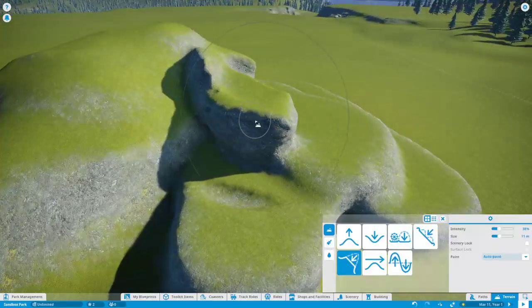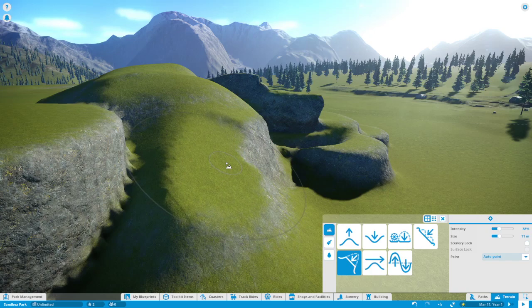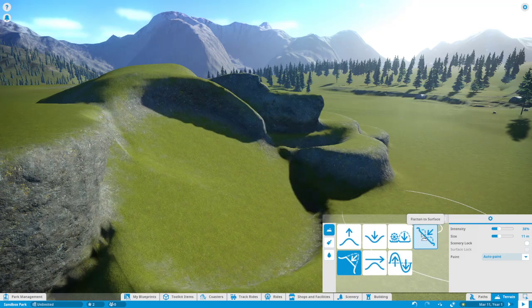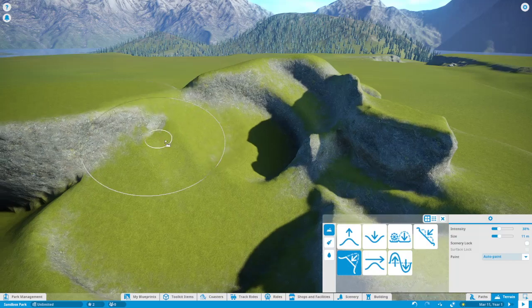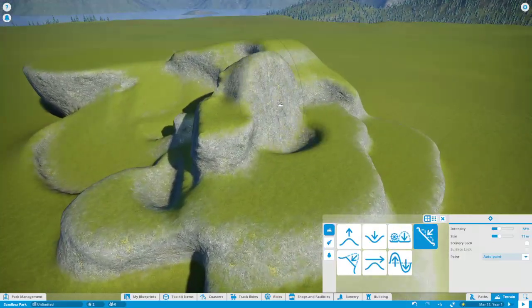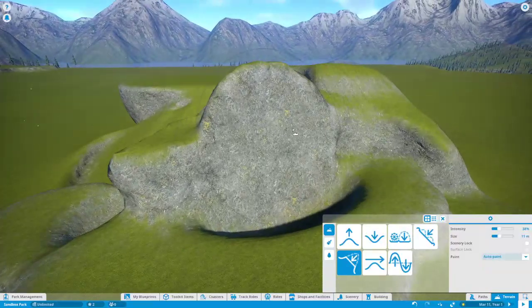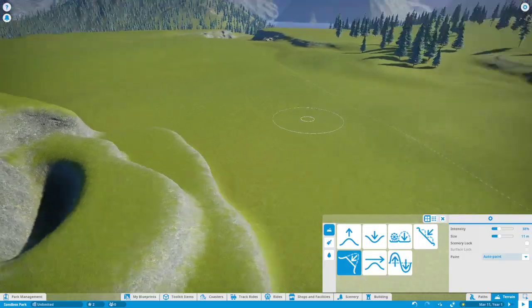Chisel — what does that do? Chisel sort of pushes in a flat way, so chisel is your push but flat. If you keep chiseling it's kind of like flatten to surface but it moves deeper and deeper. I've never used that tool, but if you tend to use flatten to surface a lot and then realize it's too high and you want it a little deeper, chisel is the tool for you. Going quickly creates a rough edge, so you can use it to make cute little edges.